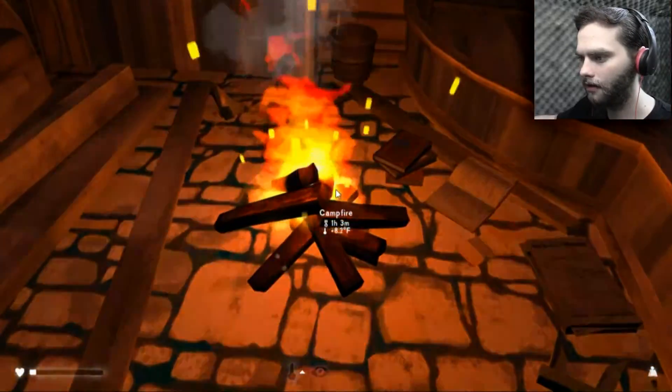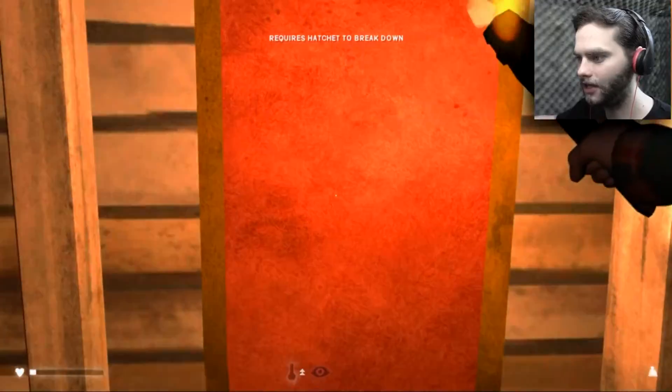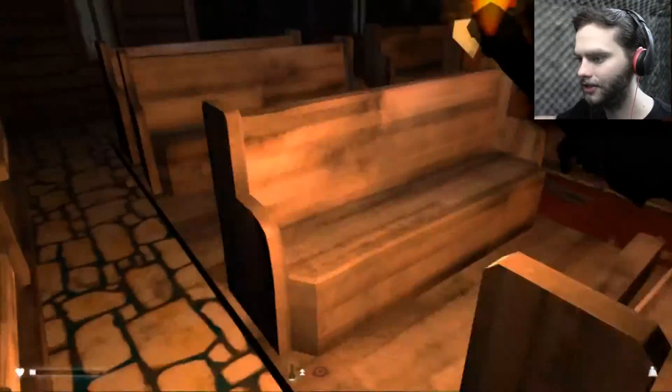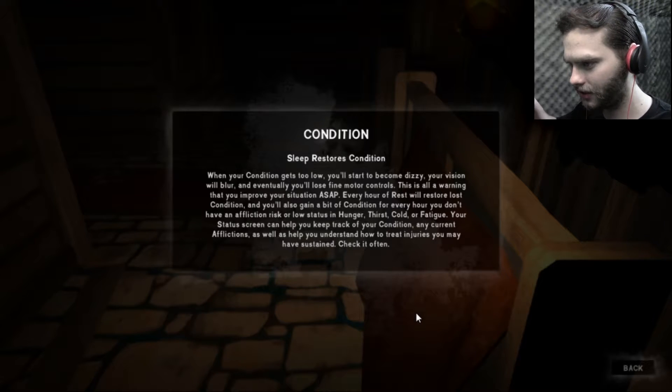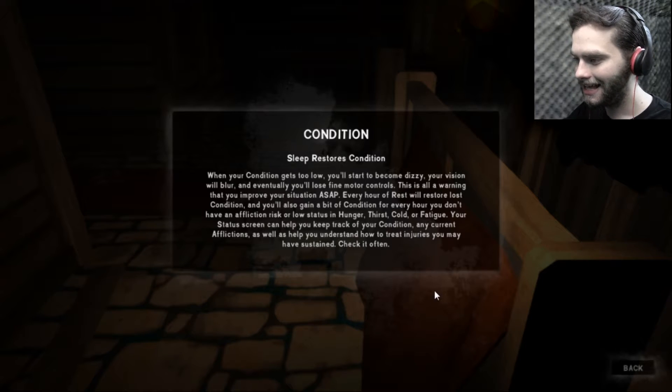We'll throw a couple of sticks on there. There we go. Let's get a good fire going. Then I'll take a torch so I can see. We've got a wall plaque, some planks — I need a hatchet. Just looking around. Some cloth — might need to make some bandages. It's a sawtop. Condition — sleep restores condition. When your condition gets too low, you start to become dizzy; your vision will blur and eventually you'll lose fine motor skills. This is all a warning that you improve your situation ASAP. Every hour of rest will restore lost condition. You also gain a bit of condition for every hour you don't get afflictions. Check your status screen often.